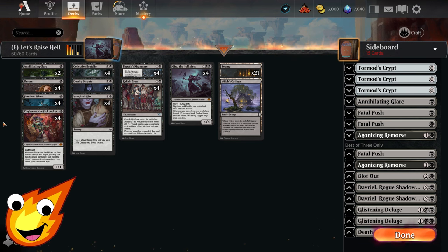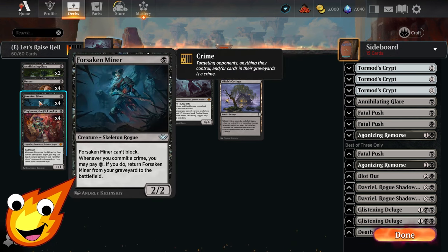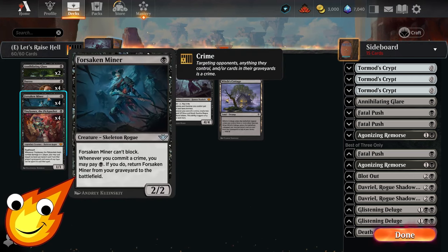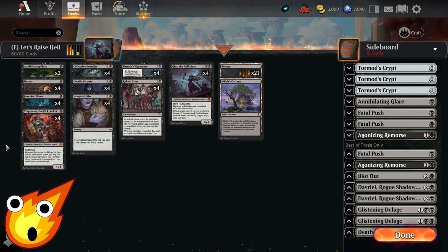Starting in the one-drop slot with our creatures, we have Forsaken Miner and Tiny Bones the Pickpocket. Forsaken Miner is a really cute simple little card — it can't block, but it's a one-mana 2/2 that can do direct damage in the early game. Anytime we commit a crime, we can pay one black mana to bring it back from the graveyard to the battlefield.